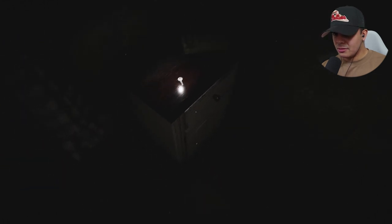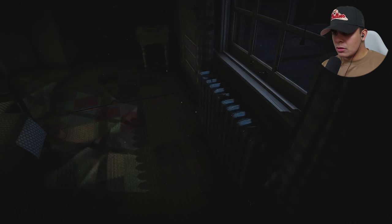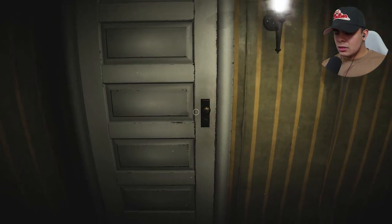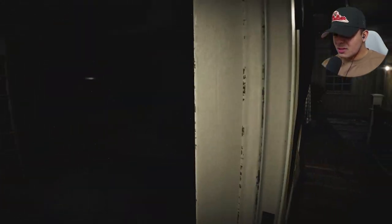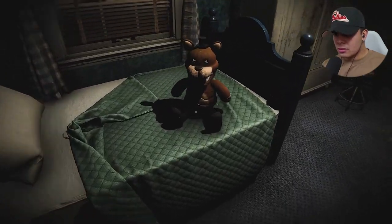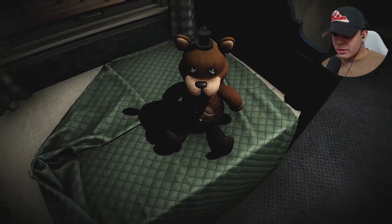Why do I feel like Foxy is waiting for me in this closet? What is this — a key? Alright, how do I pick it up? Okay, so we got that. Objective's still the same: find the Freddy plushie. This should be the final room. I'm going to assume the plushie's in here. God damn, it's dark over there. Oh, there it is! Alright, so what am I supposed to do with you — just carry you around? Alright, pick him up.